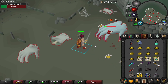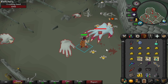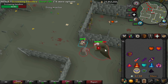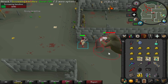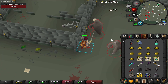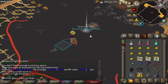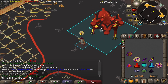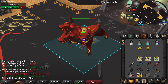While Turael skipping I got a superior Crawling Hand - I have not seen one of these in a very long time. We got another superior while doing some Turael skipping. Could this be the Imbued Heart? That marks 1000 KC at Cerberus, which I think makes it my highest KC boss.